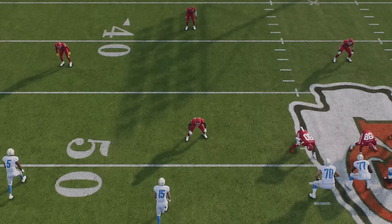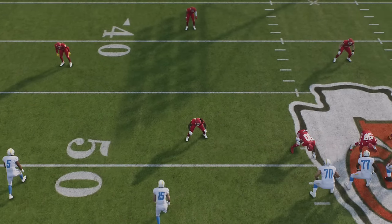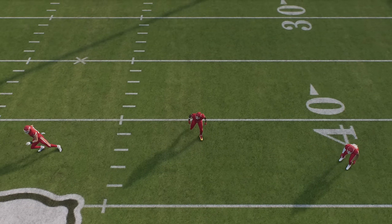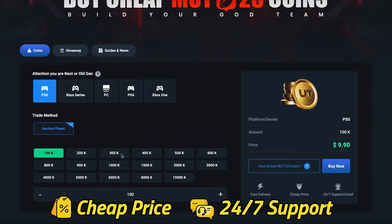If we go to the replay, you can see that this defender is going to drop down immediately on that receiving route, but we also have our safety still playing the run fits. You can see right here this safety is still walking forward to stop the run, so basically no matter what my opponent does from this look, I'm going to get the stop.